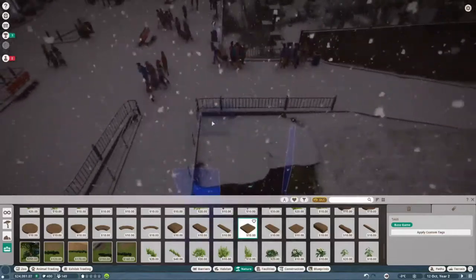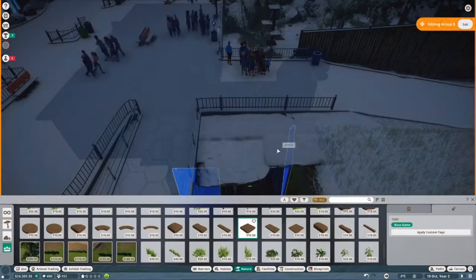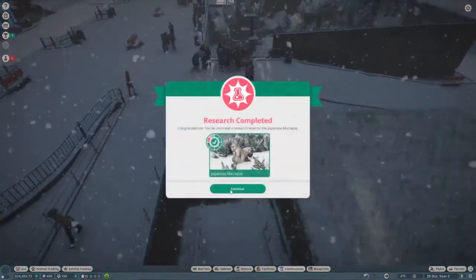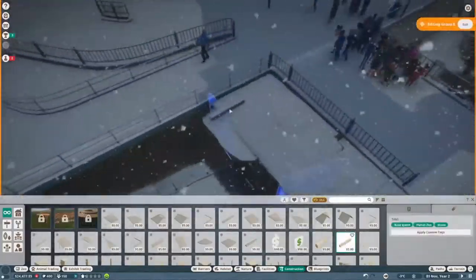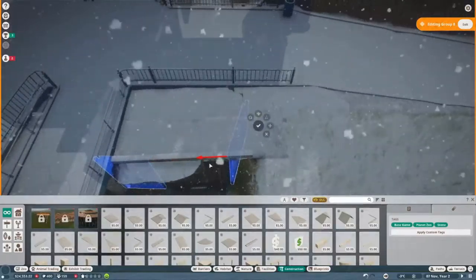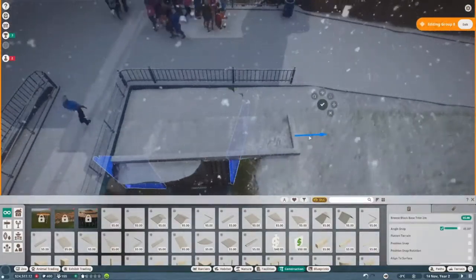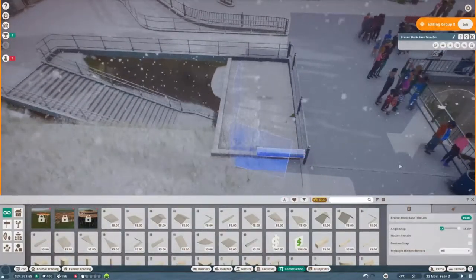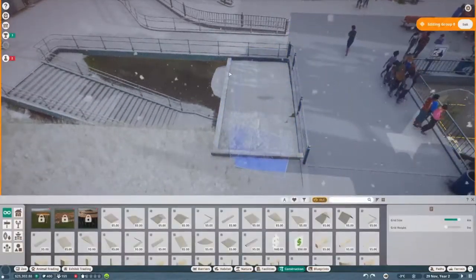I'm just going and duplicating that little forest area we did, putting it on the other side, and adding this little planter box. I kind of want to hide the staff area and that staff entrance to the exhibit. That is kind of what we are doing here.